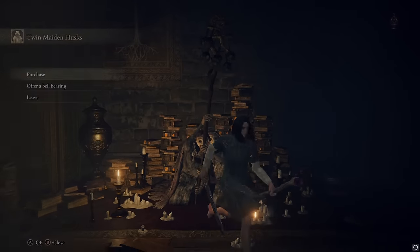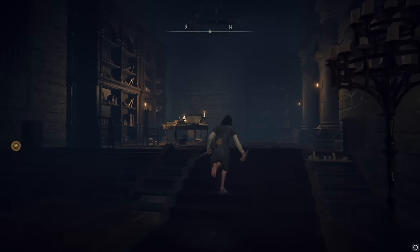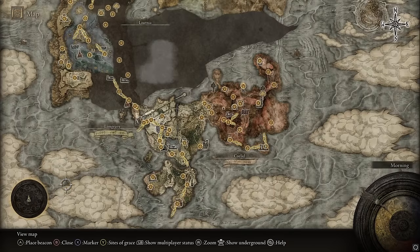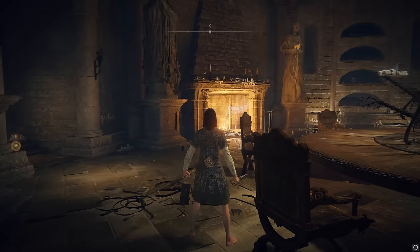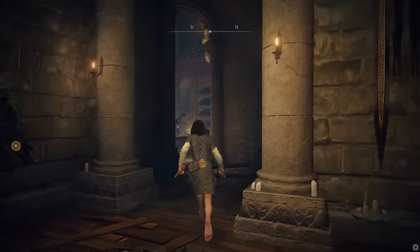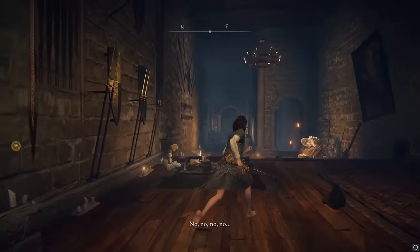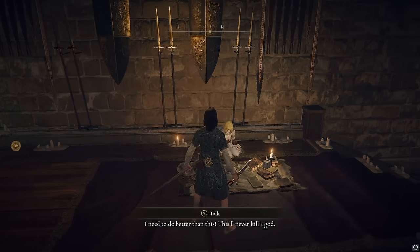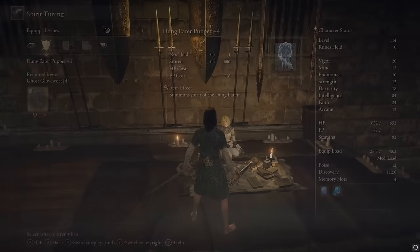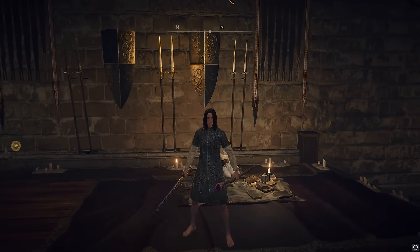That's the Ghost Gloveworts. Also, to level up Spirit Ashes — I have a video on it, but just a quick summary. There's that lady you'll meet first at Stormhill Shack. Even if you skip Stormhill Shack and don't talk to her, she'll eventually be here. You talk to her, go in and talk to the Blacksmith and ask about her, then go talk to her again, then the Blacksmith again — do that over and over, then leave and come back and she will be here. You can talk to her and do Spirit Tuning, which is how you level up your Ashes. Some Ashes use Ghost Glovewort and some use Grave Glovewort, and it also costs runes to level them up. Now you know how to get the Ghost Glovewort Picker's Bell Bearings 1, 2, and 3 in Elden Ring.